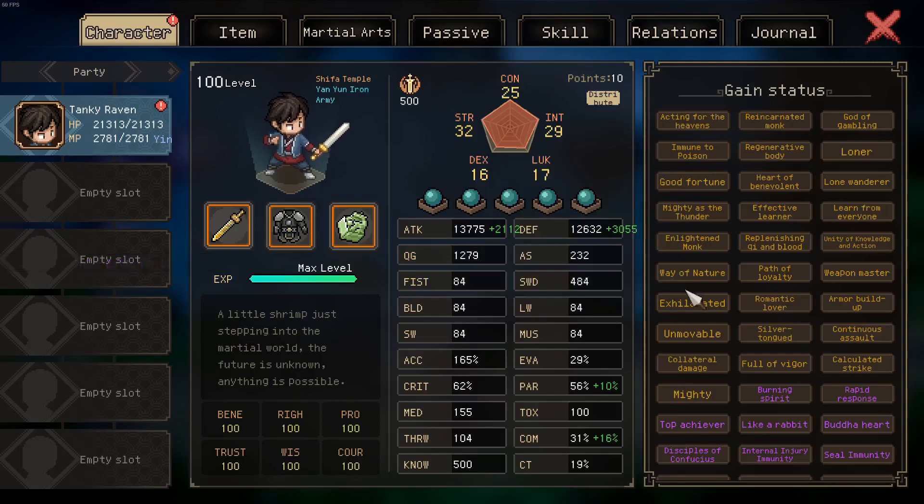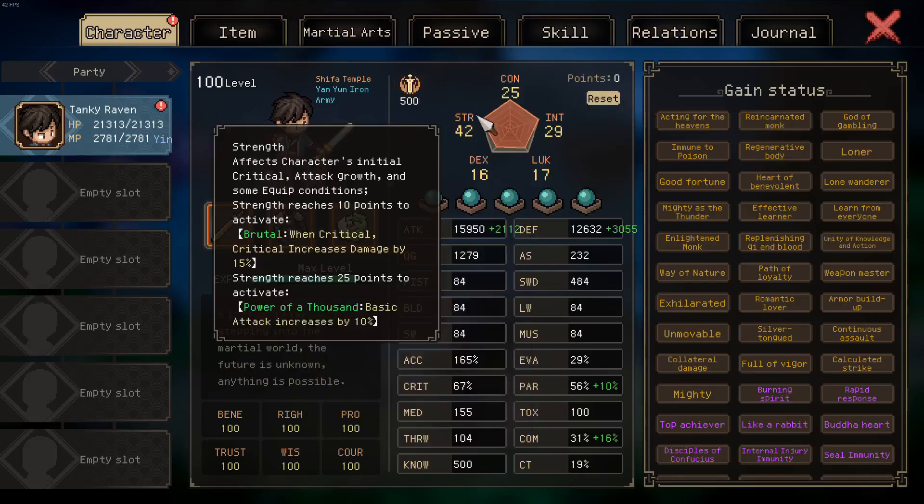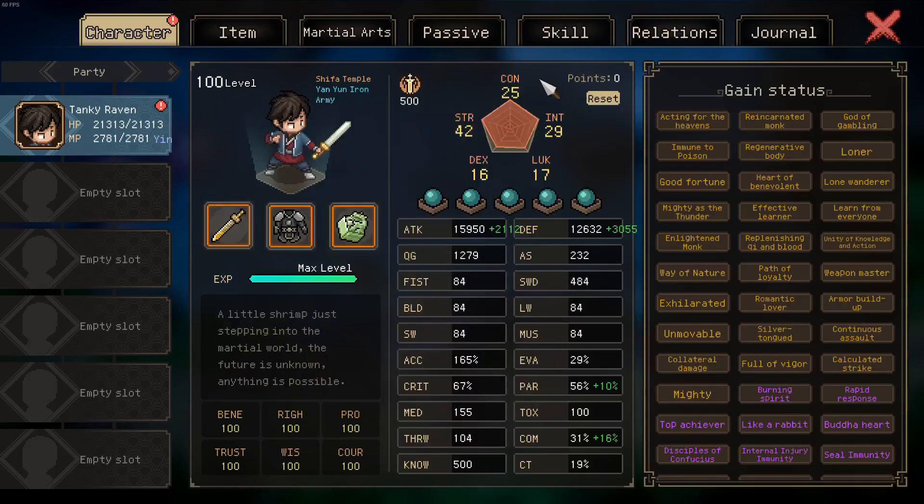The advantage of this current build is that we can freely distribute the 10 points we have. If you feel your damage is lagging, put them back into more strength. If you feel your survivability is lagging, put them back into more constitution.